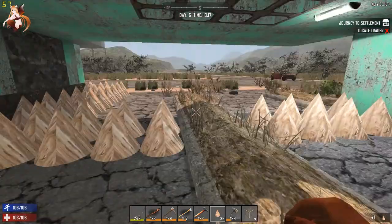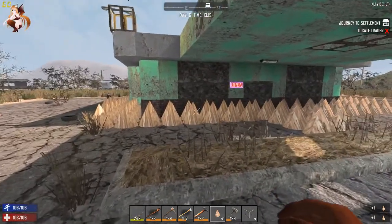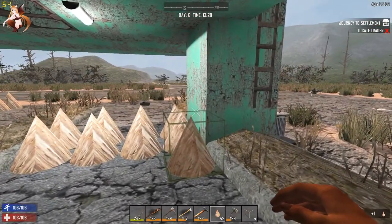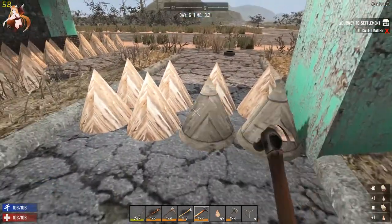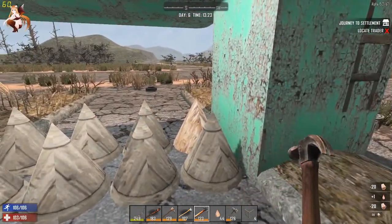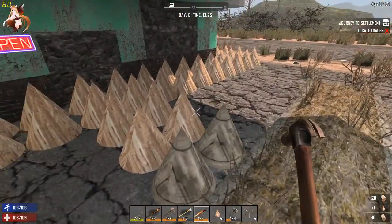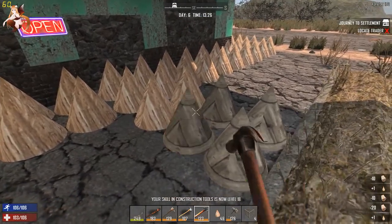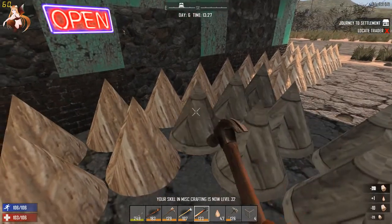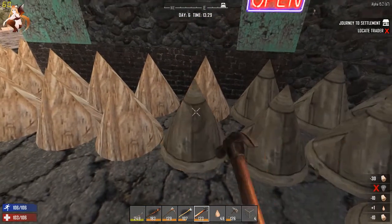I should upgrade the spikes a little bit. I kind of want to fill it all in through here. Let's go ahead and upgrade them and we'll go get more wood if I need to. I really don't have that much more to do — it's day seven and I'm not that scared. Maybe I should be because I kind of suck, but I think we're okay.